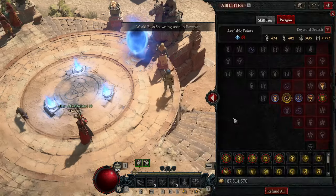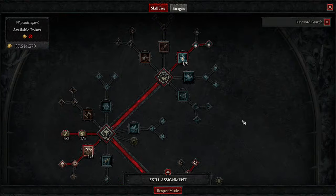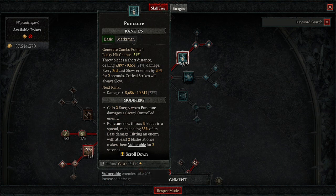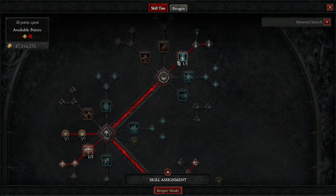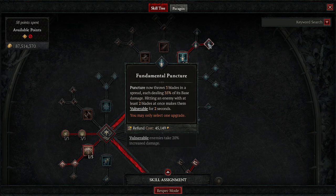Starting with the skill tree: we are using Puncture as our main source of lucky hit chance. We need to use a marksman skill for one of our imprints. We are using Enhanced Puncture, which gives us back energy we don't really use. Most important here is Fundamental Puncture.